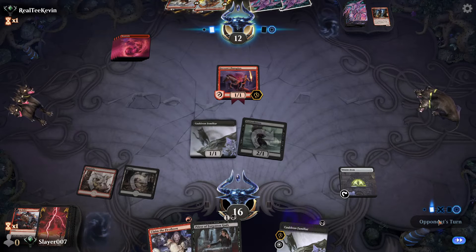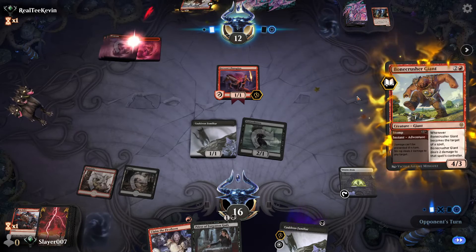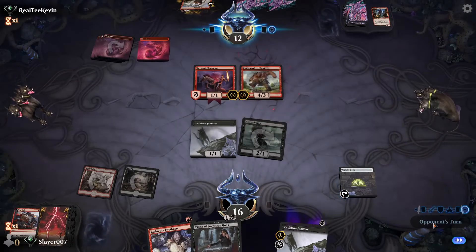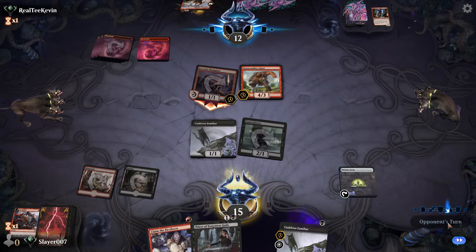We do need more lands but we are in good shape at the moment — we also have Claim the Firstborn ready. Here comes Bonecrusher Giant. Opponent attacks — we take it. They might have a Light Up the Stage — that's fine with us.